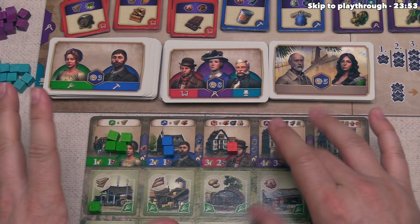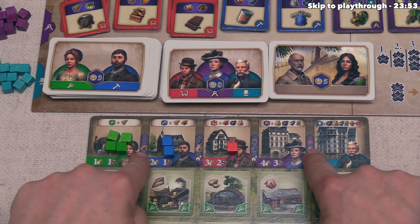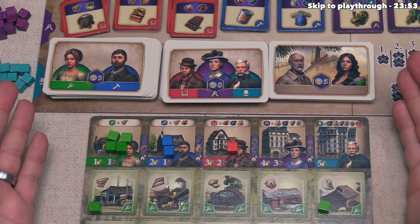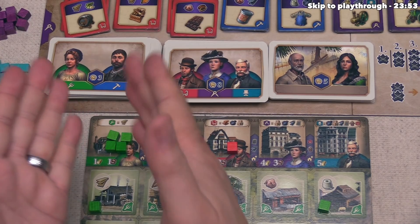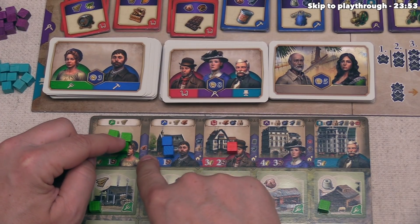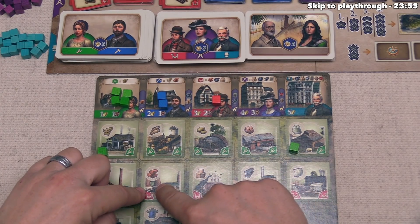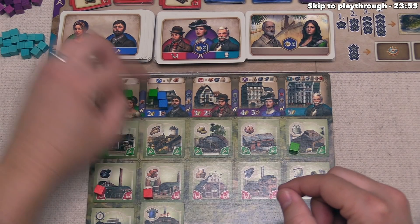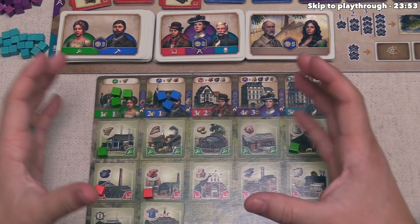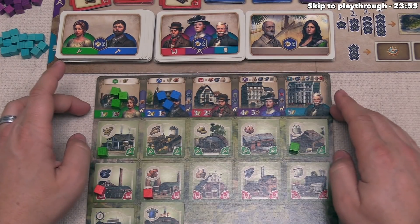The next main action is upgrading cubes. You may have noticed icons between different areas — for your full turn main action, you can upgrade up to three cubes by spending all associated resources between where the cube is and where you want it to go. To turn a farmer into a worker, you simply need bricks. When you upgrade, you do not increase your population, so you don't draw a new card.